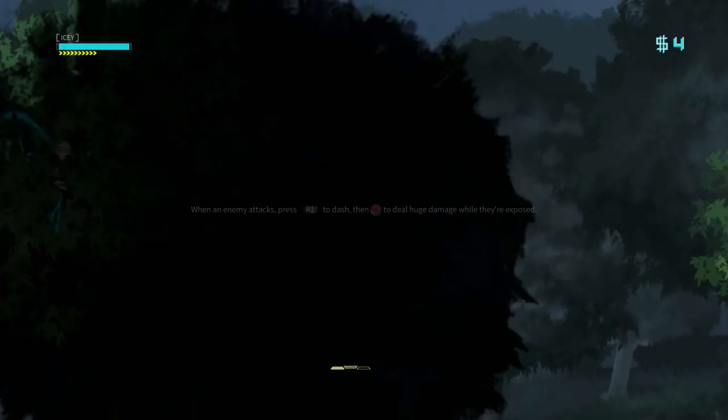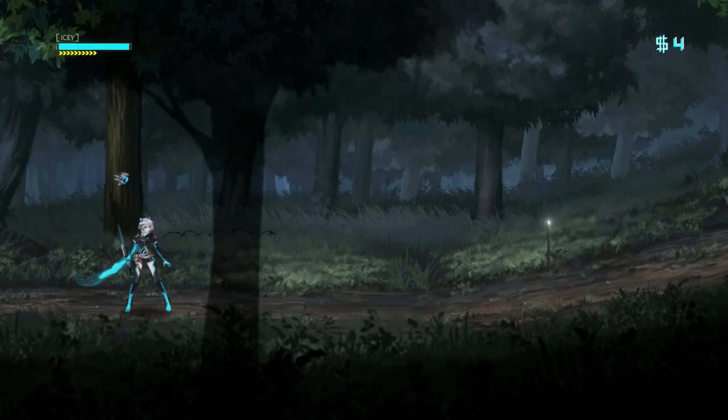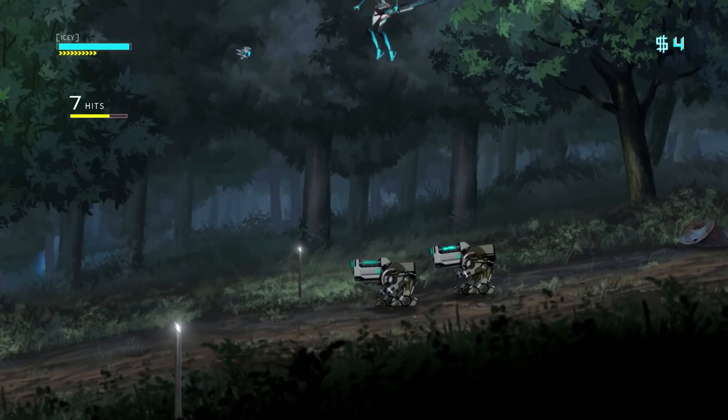When an enemy attacks, press right B and then B to deal huge damage while they're exposed. These tutorials are kinda bad, right? Like it just throws text up for a few seconds, and I have a little context for what's going on, and then while I'm reading the text, a video plays, and you better have already been watching that video the whole time because it disappears - but you can't have watched the whole video while it was on screen, because then you wouldn't have read the text. And by the time you read what either of them is, they'll both disappear. What the actual fuck's up with these tutorials?